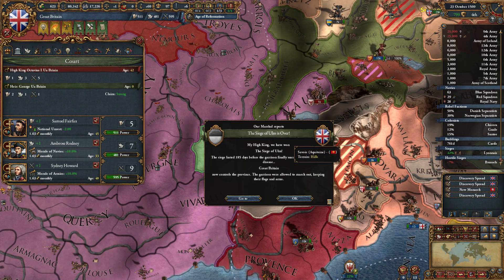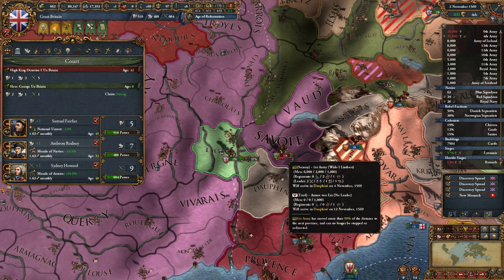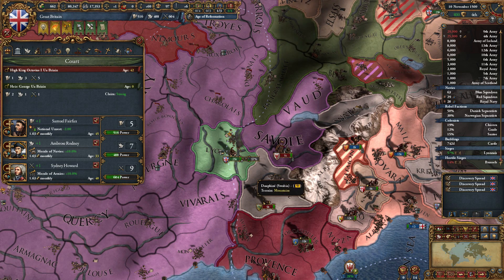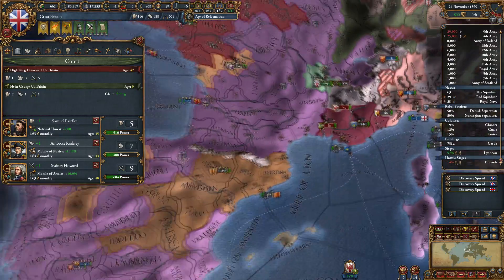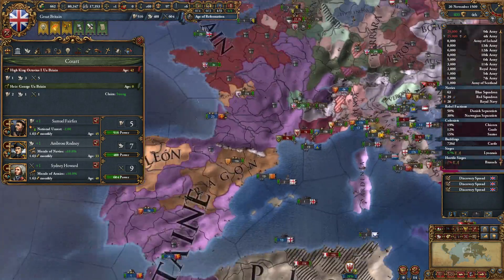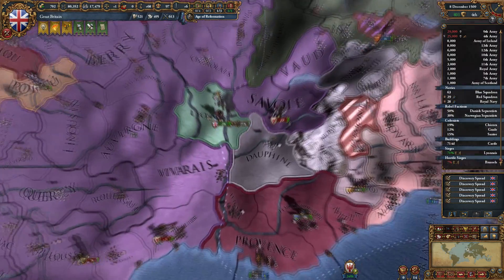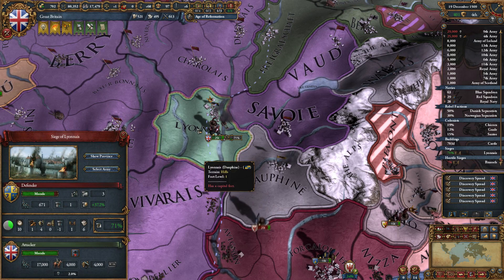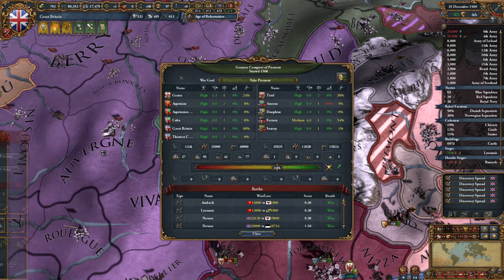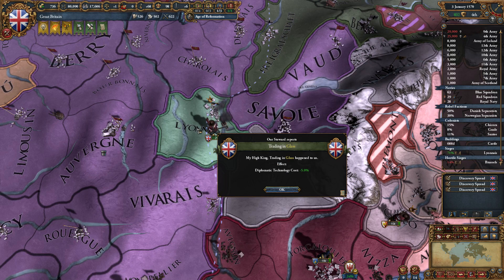Are you going to try to relieve this siege? The siege of Ulm is over. Saxony and Tyrol are marching right on by — they'd be crazy to throw themselves at our 25 stack. It looks like Aquitaine sort of got them on the run. Defenders desert — 71% chance of success. This should fall here in a second, that will swing the war score really high. Tyrol is getting beaten up — we're winning everything. Trading in glass happened to us, so diplomatic technology cost goes down.